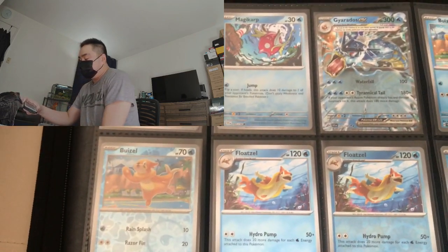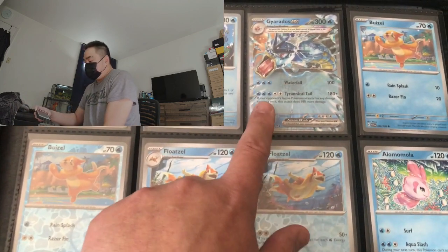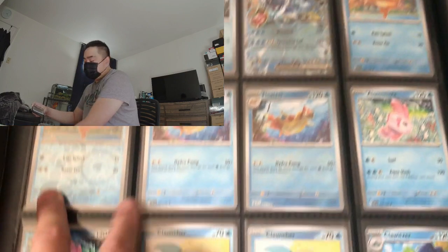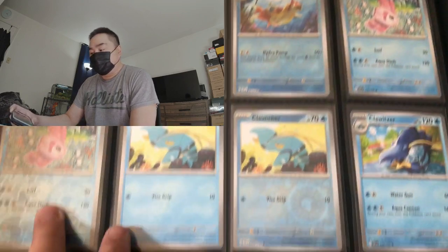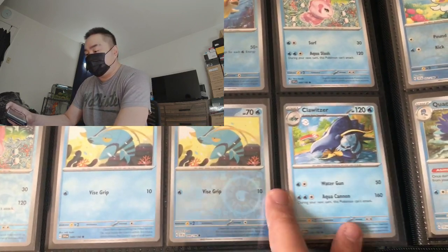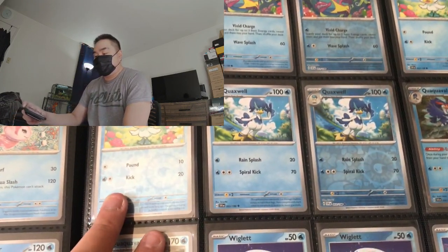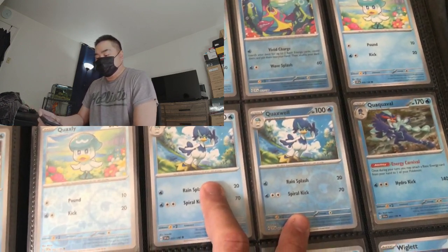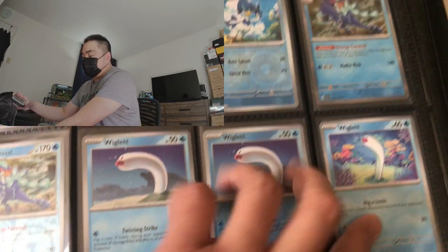Going on to the next page we have Magikarp regular and reverse, followed by Gyarados, the evolved form of Magikarp. We have Buizel, Floatzel the evolved form, Alomomola, Clauncher, Clawitzer — Clawitzer here again. Bruxish, Quaxly — another Paldea Pokémon — Quaxwell, and Quacoval.